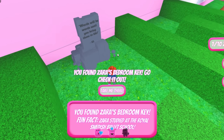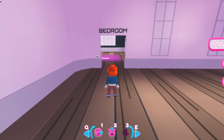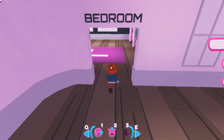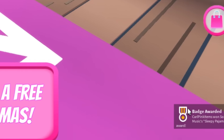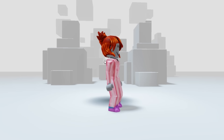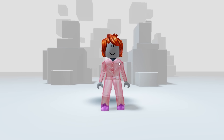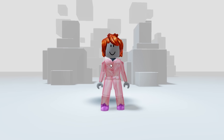Press E to collect the key, and then immediately click 'take me there' to be teleported to the bedroom. Once you go inside the bedroom you will receive the first badge, meaning you get the first item. You will obtain Zara Larsson's sleepy pajama top and pants. The pajama is so cute. You will find these items in your inventory under clothing: classic shirts and classic pants.